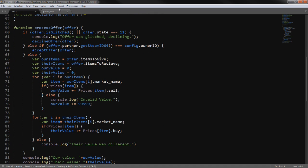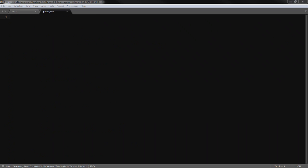Now we save that file and move to prices.json to set up the basic JSON structure. The key for each entry is the item's market name, so we start off with Scrap Metal.